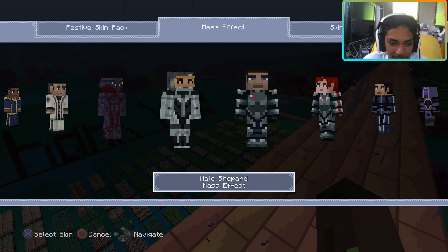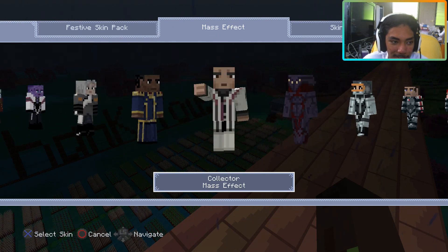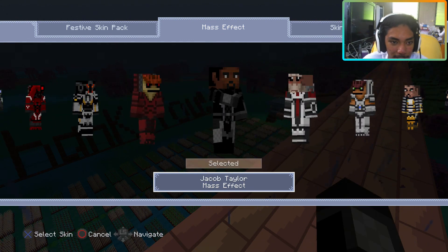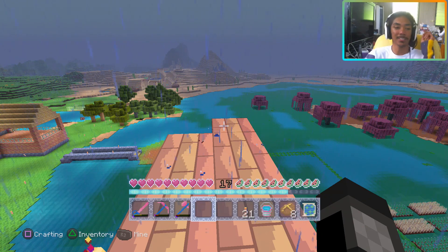Redhead. Male Shepard? Female Shepard? Why are they all waving? I don't want to wave. Okay, I want to change my dude — I want to get that Jacob Taylor guy. Where is he? There he is. Yeah, that looks not like me. I like the other one — I like the Hawaiian warrior, but it's okay.